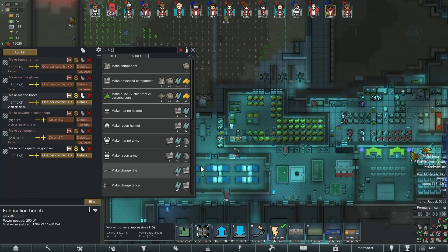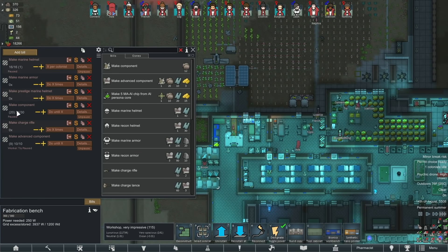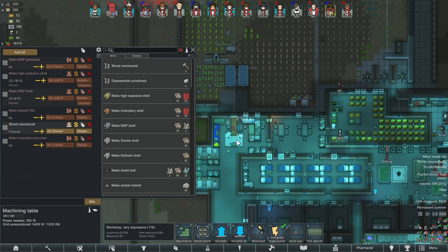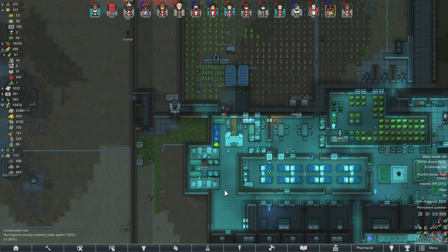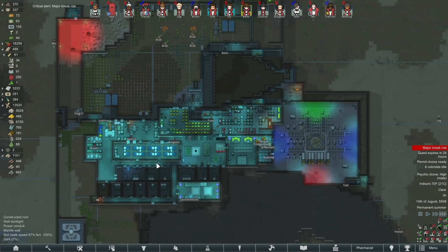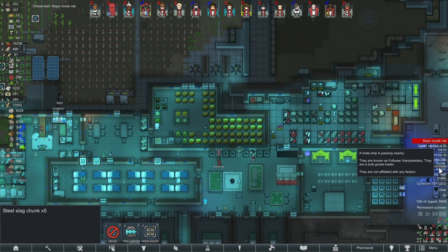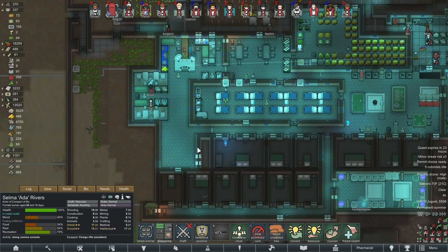Okay, how are we looking? We're just catching up on some boots, good to go on a lot of the rest of this stuff. I may have to shift some of those bills over to keep everybody busy. We've got clothes made, we don't need any bionics at the moment — we'll just turn it off. Same with the animal bionics. That psychic drone isn't good for anybody. There's a couple more bits of slag over here, please haul those.